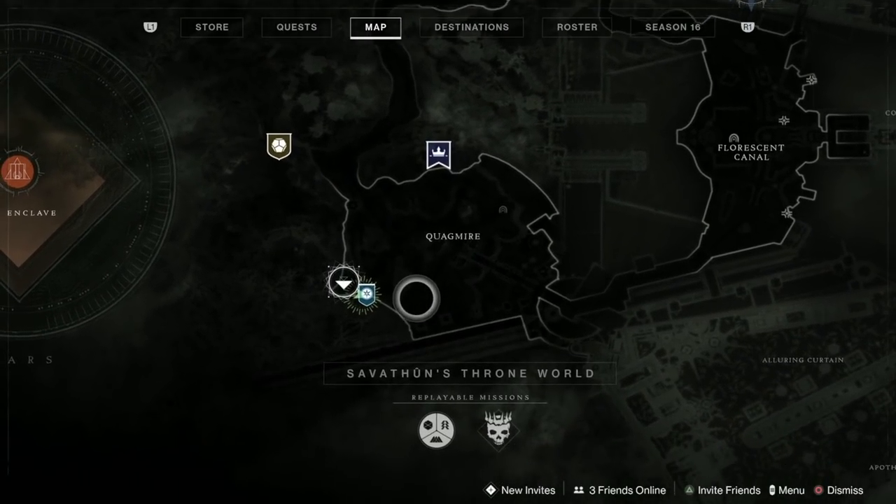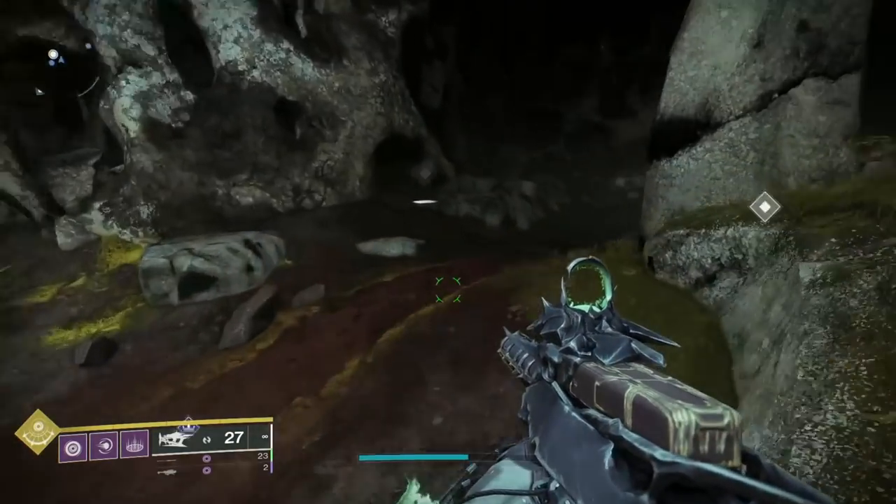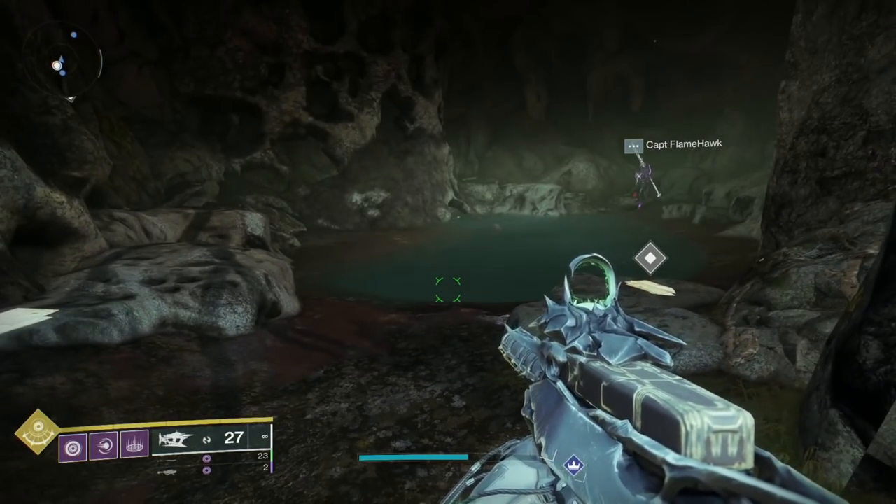Now then in this area here, there's a little cave next to old Fynch here. And you can see there's two pieces of paper in here.